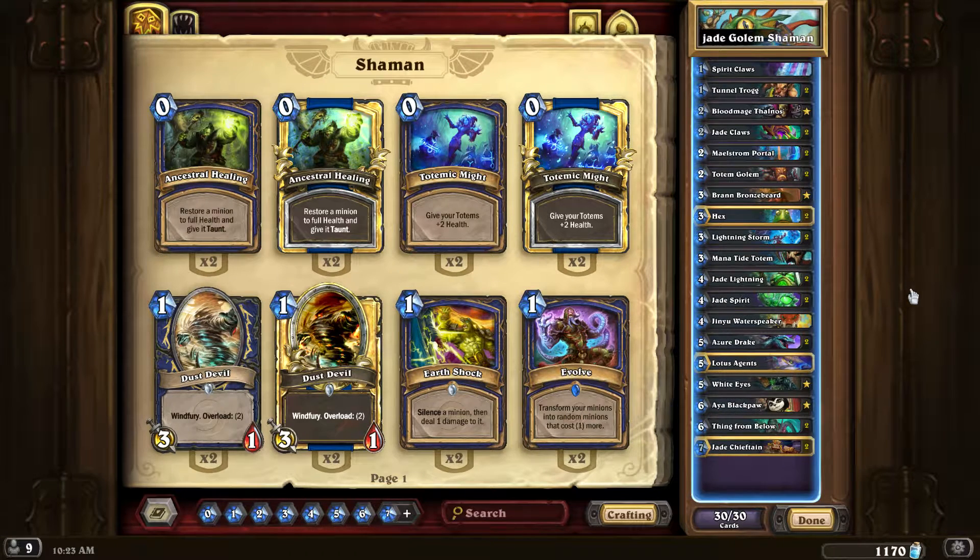Here's the Jade Golem Shaman I came up with. One Spirit Claws — it's a great weapon, you probably don't want two. Two Totem-crunching Trogg Beastmasters — Bloodmage Thalnos for card draw, comboing with your spell removals. Two Jade Claws — pretty cool weapon. Two Maelstrom Portals. I edited that — there was only one before, but I think you just need two, especially against aggro.